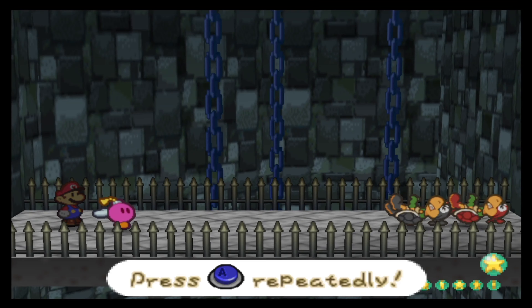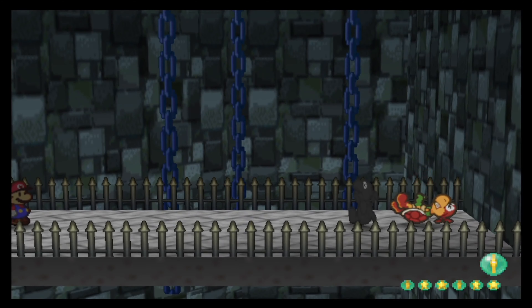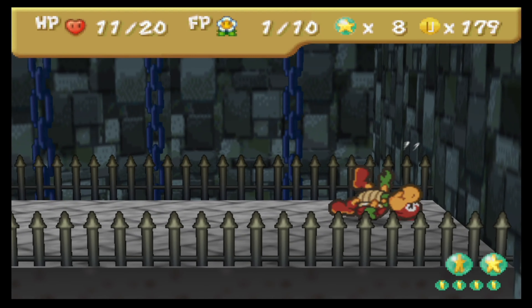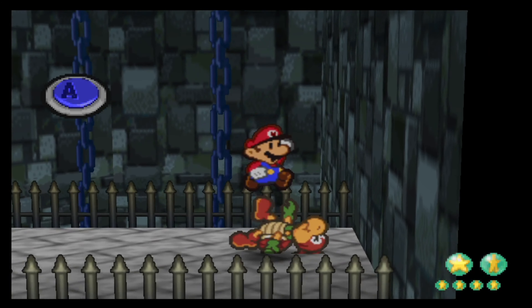And Bomb. Black out of existence. Like this. And now only the leader — Red will remain. There is only one Koopa Troopa. Now a regular jump is actually going to be enough.